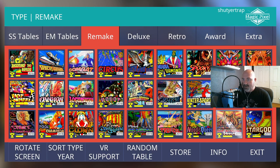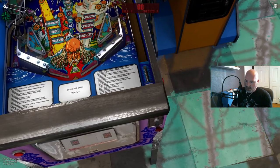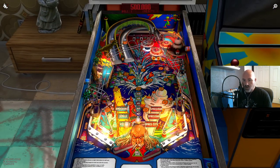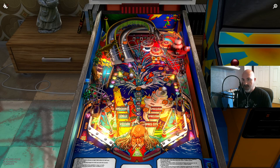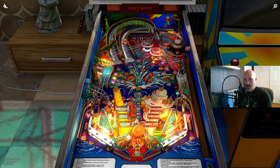Let's do this in reverse order — next up is Time Machine. This is quite different from what the solid state version of Time Machine normally looks like. You've got a ball over there in the corner doing a little float on a magnet, kind of like what happens in Bram Stoker's Dracula with the wing table. Starting off with multiball right off the bat — and time is up.